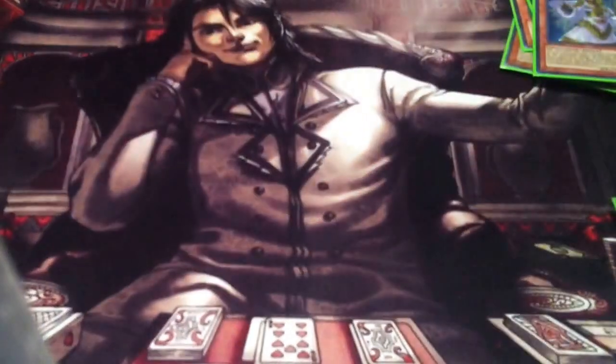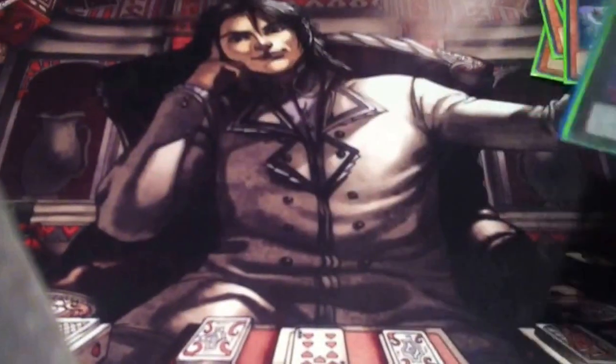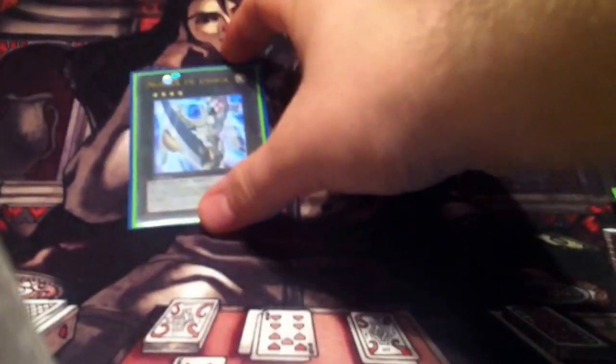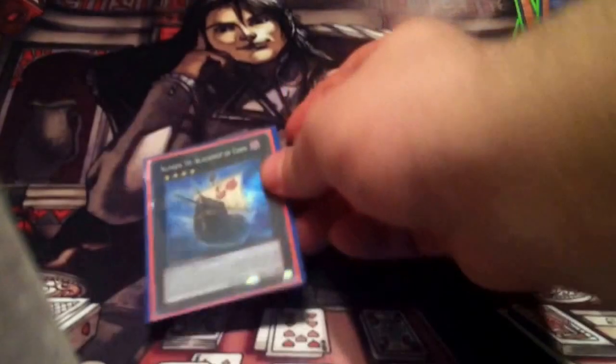Continuing with the extra deck: Crazy Box, Shadow-Imprisoning Mirror, Skill Drain — wait those are traps. Steelswarm Roach — works great against Prophecy decks. Utopia. The Photon Papilloperative — really good if you've used your Book of Moon and know what's going on in the field. Black Ship of Corn for the win condition.